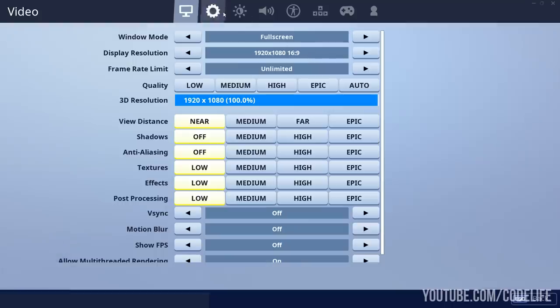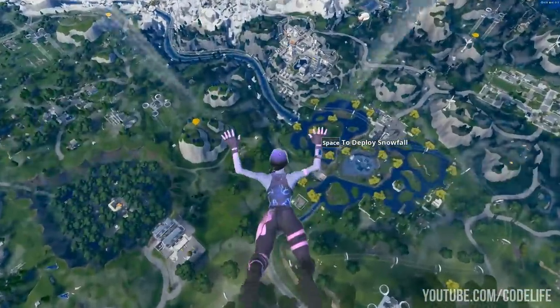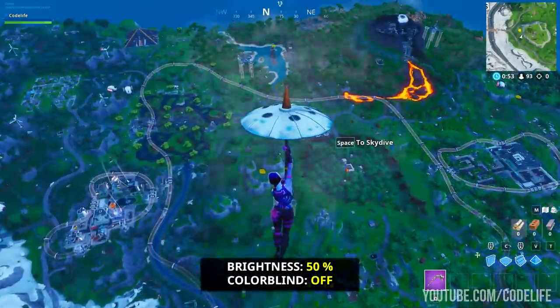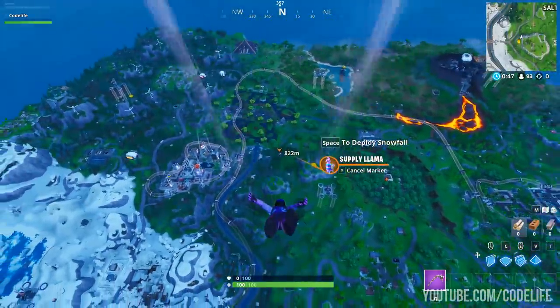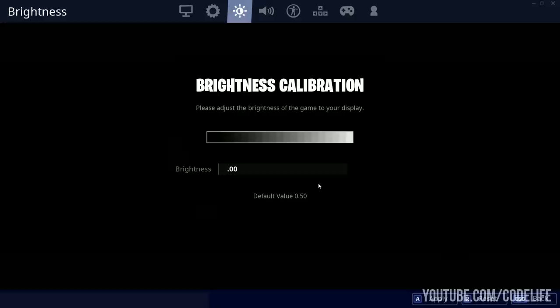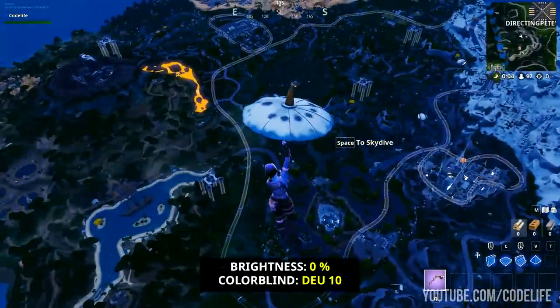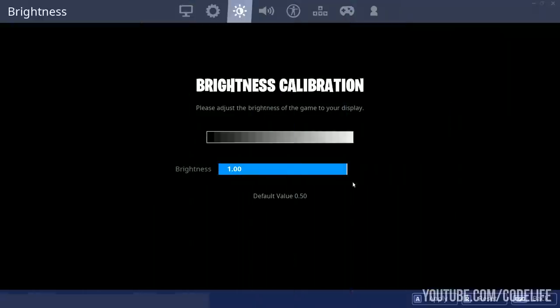The next setting you want to change is the brightness. I did test a few of these out, and what I found was that having brightness on 1.0 is the best for me — I could literally see llamas straight away from the bus. I did also try the default brightness and I could spot llamas, but it was much harder. The final test was having brightness on 0, the lowest, which was pretty bad as it was just too dark. I recommend trying a few out for yourselves, but start on the highest brightness first.